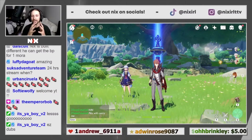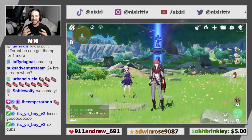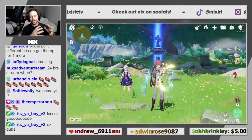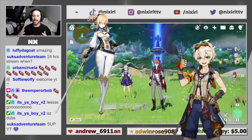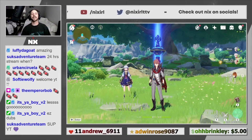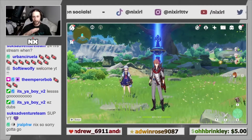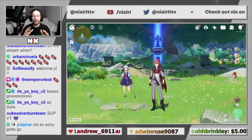For the challenge today we are doing a randomized balls battle. Myself and the homies will be randomizing using a wheel, picking four elements of which we will be composing our team. Then we will pick two world bosses and a domain boss that we will be fighting with these elements. There will be no healing other than what comes from our team composition — no food healing and no Statue of Seven. If one of our characters dies before the end of the challenge, it's over. No food buffs either. We'll be doing it a couple times, and we will be linking the randomizer wheel down below in the description.